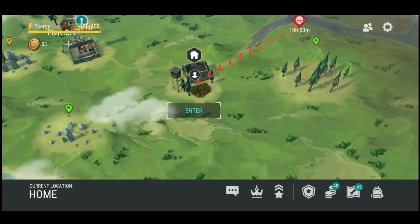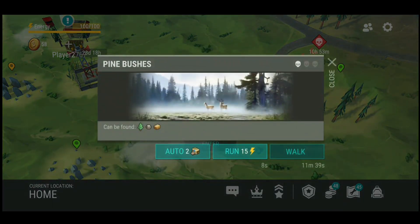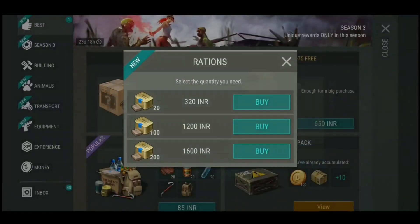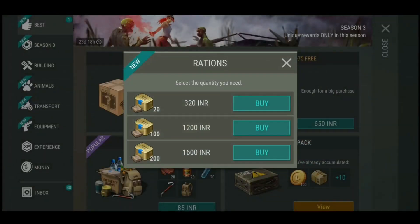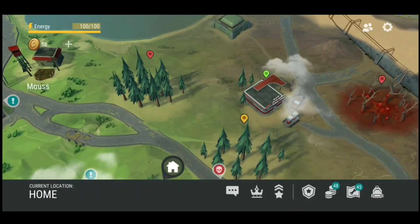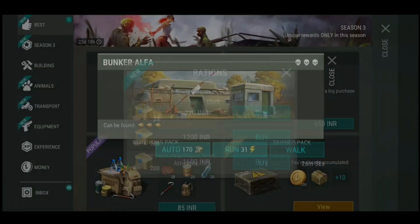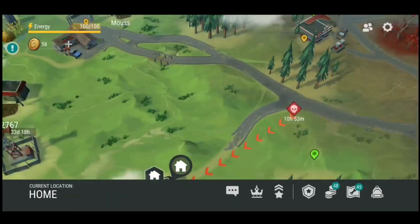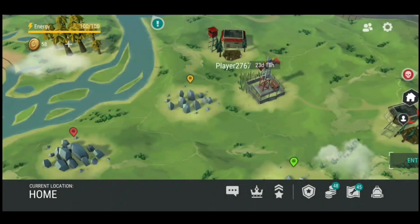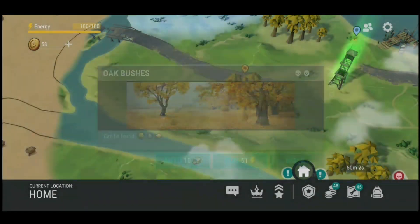Hey guys, welcome back to my channel. Today I'm back with another video about how to get rations. Rations will help you clear locations very fast without you doing any work — it just automatically clears the locations without you wasting any resources, weapons, food, or your time. It will automatically clear the location and give you the reward, which will be sent to your inbox. I will show you how it works with a clip right now.